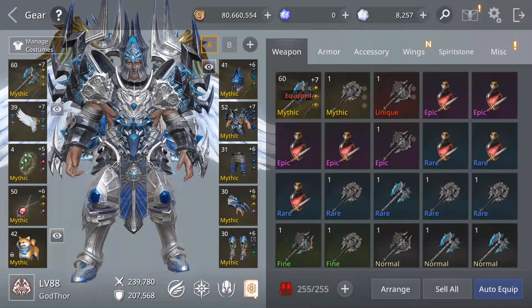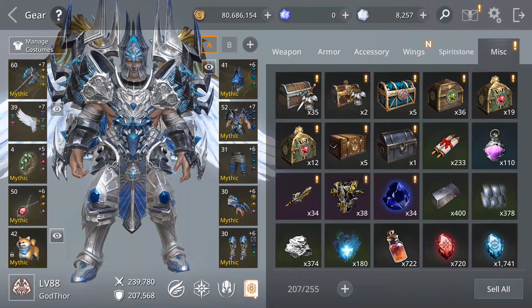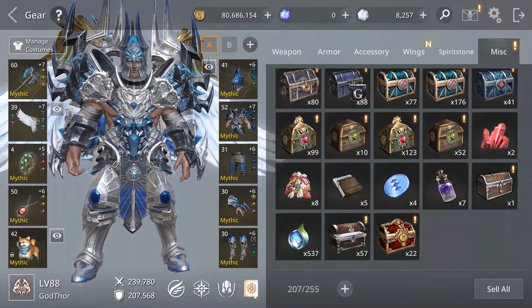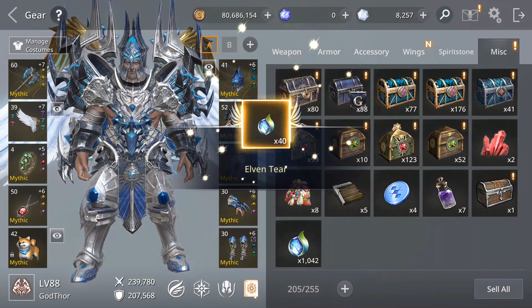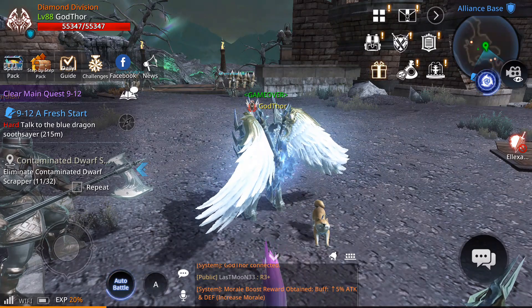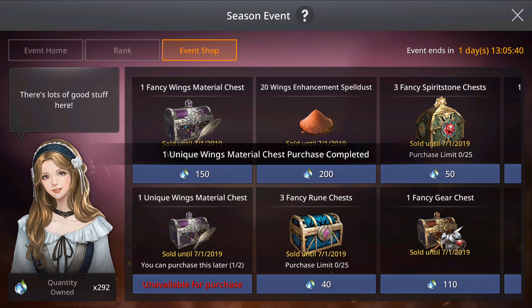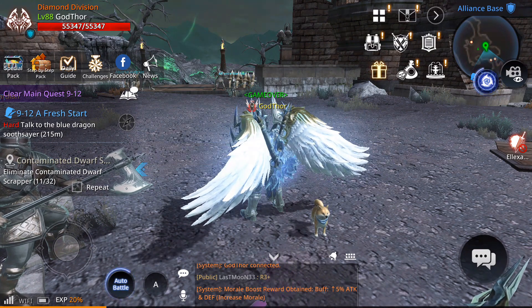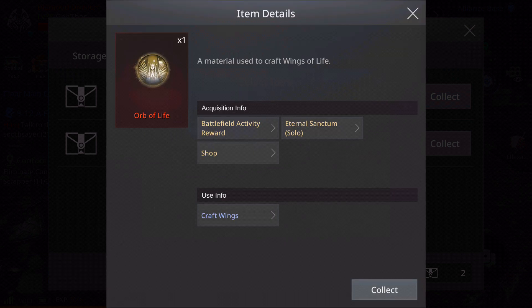Let's sell some of these things. I need to buy from the current event — I'm gonna open this chest to get the coins because I need to get some things. Let's go to the event shop and buy the unique wings material chest. I also have a unique wings material chest here — let's open this one. I need the orb of life.